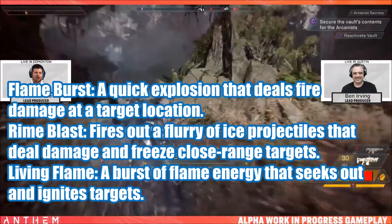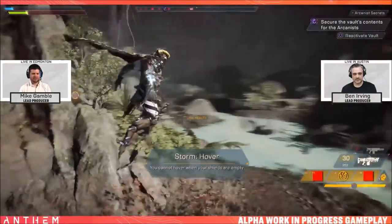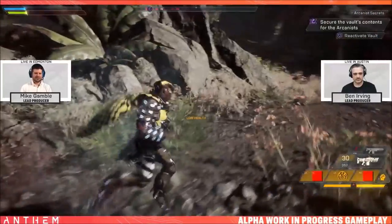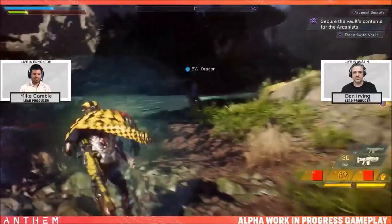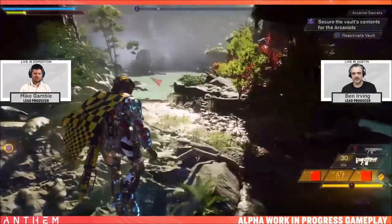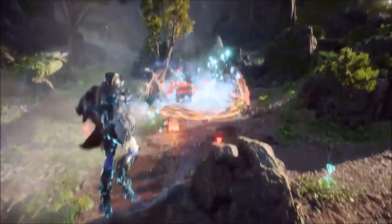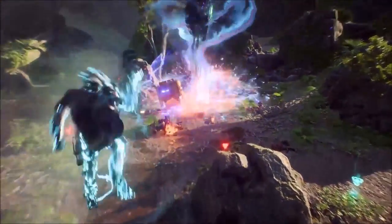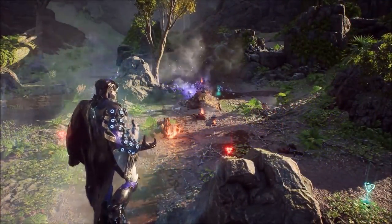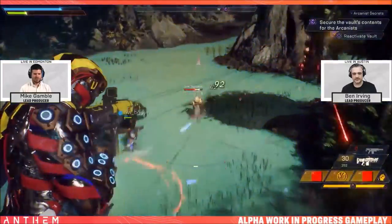As you can see, every ability within the Blast Seal's category is an AoE-focused attack — it's either based on targeting a certain area or a particular target, but damages all the enemies around said target. So when you're using the Storm, just know that unlike the Ranger, which is a single-target-based Javelin, the Storm is the complete polar opposite, being an AoE-based Javelin. But that isn't to say that the Storm can only do AoE attacks, because if that was the case, it would be pretty hard to take it to every content. This is where the Focus Seal's abilities come in.